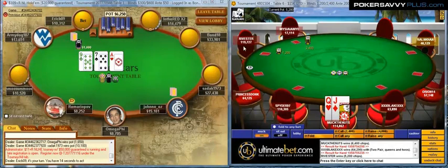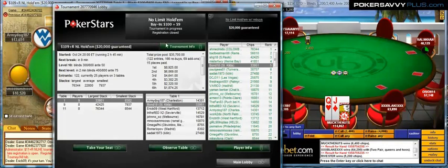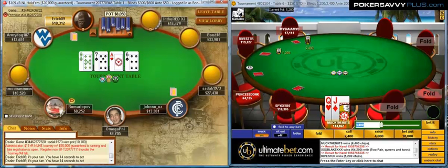Hey guys, this is Bond18 from Poker Savvy Plus. We are here at the final table of the 50 Rebuys on Ultimate Bet, and we're deep in the 100R on Stars. It's a small one today — there's 25 left, 15 that I'm going to pay, and we're currently in 5th.